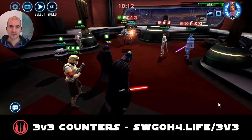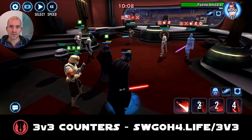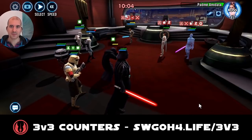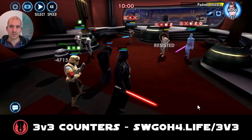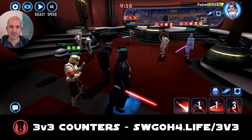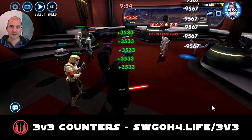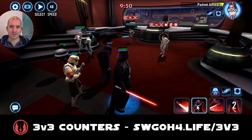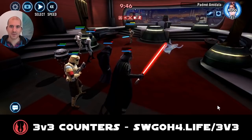Fracture Kenobi again so he doesn't interfere. We get an ability block — excellent. Keep hitting Padme with basics and get more debuffs out there, and that should do it.